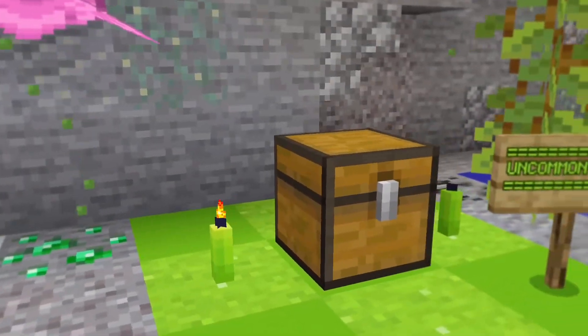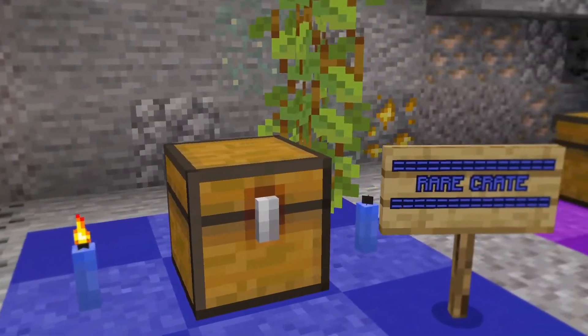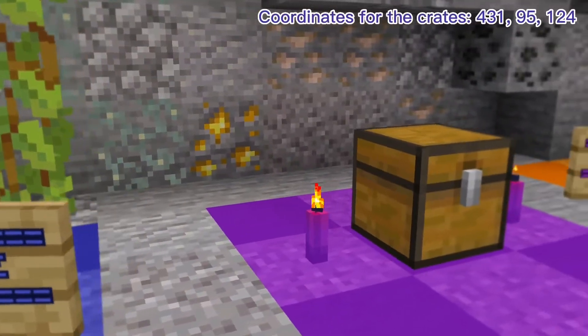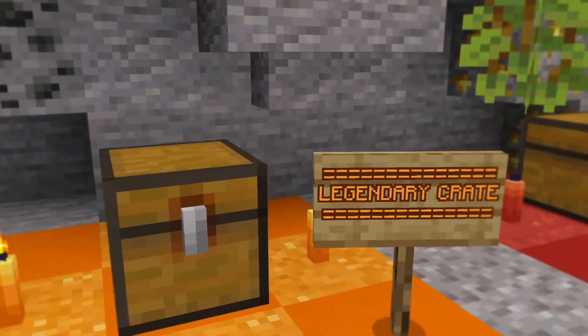Hello everyone, today we will be informing you about all 6 tiers of the crates in Hazel River Season 4. Crates are chests that are located at spawn, and if you open them with the designated key for any specific tier, you can get some loot.